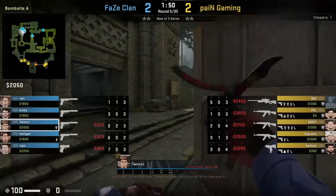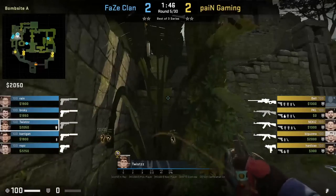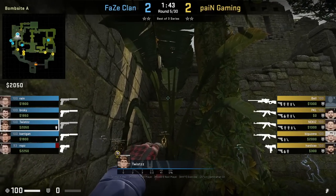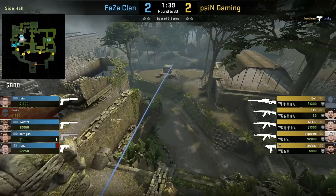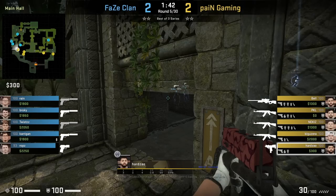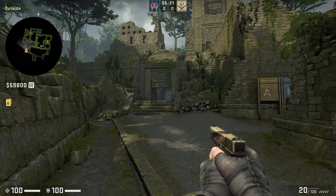FaZe are on eco and Twist will invest in a flash where he will solo boost — two of his teammates will push main while Twist flashes over the wall, aiming at this part of the plant, then jump throw. Unfortunately the flash doesn't connect onto Hardzout as he was near the entrance, making the flash not effective. But here's what the flash would have looked like had he been farther back.